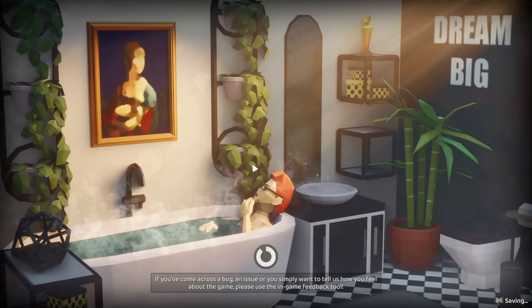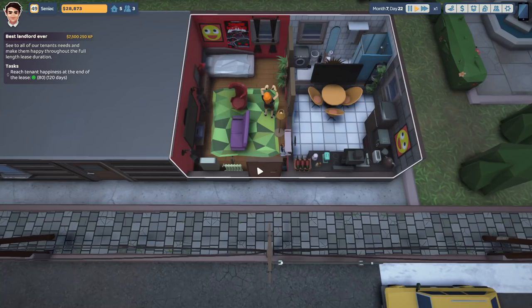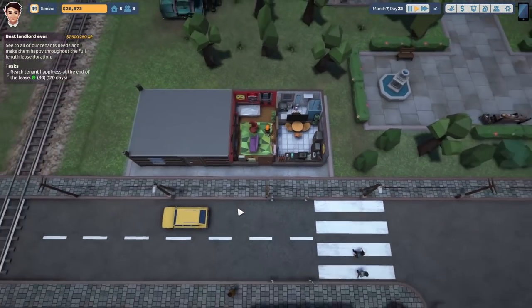We do have a goal right now — I think it's to have the average happiness of our tenants over 80 or something like that. But that's a progression goal where you have to do it for a long time, so it's just a case of biding our time. Mainly we're going to make sure we keep all of our residents pretty happy.